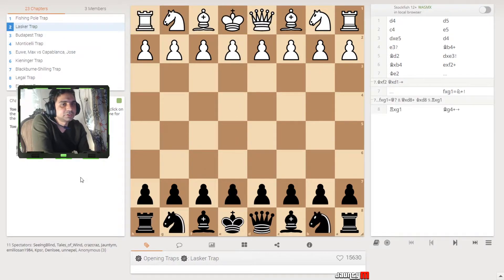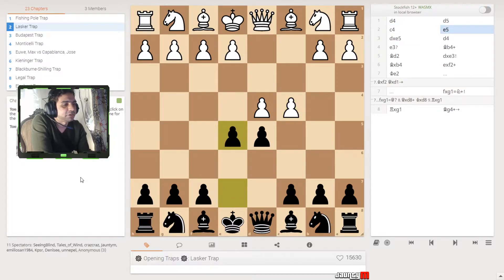Now here's another trap — let's see how it works. White plays d4 and black replies with d5. White might reply with c4 — you just let them have it and go your own way with e5. They take your pawn — that's fine. You just progress your pawn a little bit upwards so that you have some more opening space.